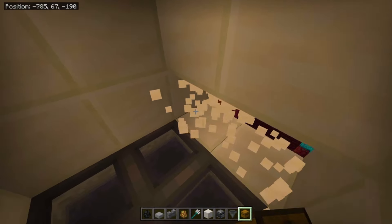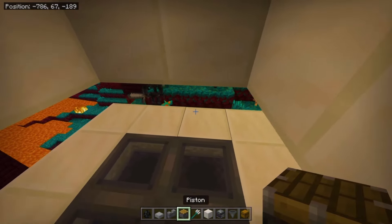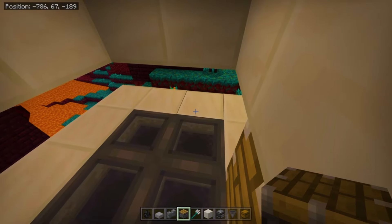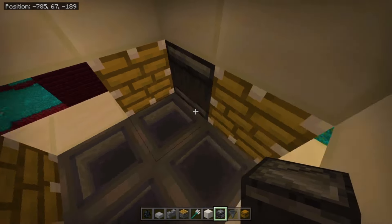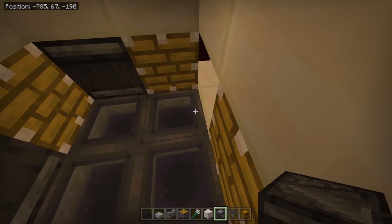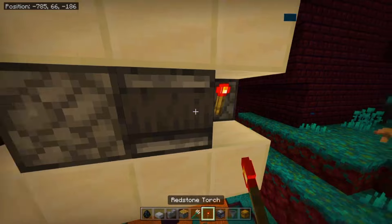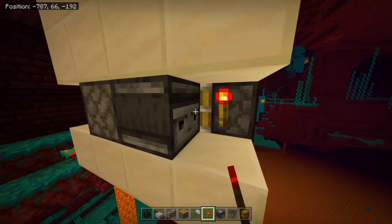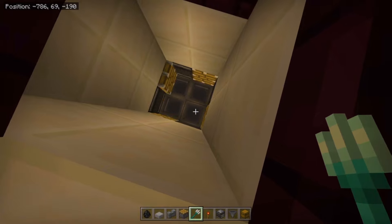On top of the Hoppers, remove all of these blocks and we're gonna start building the Trident Killer. Place four Pistons, then place an Observer facing every Piston just like this. Now go outside and place a Redstone Torch on every Piston. If the Pistons are moving, that means it's working fine.